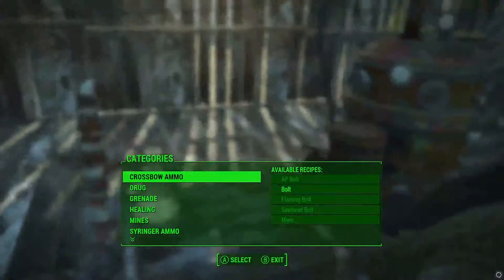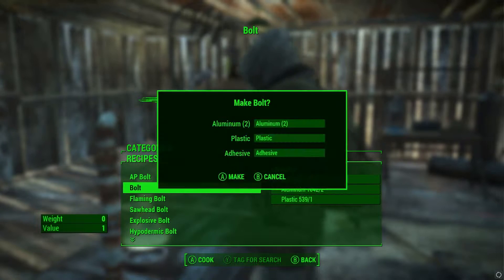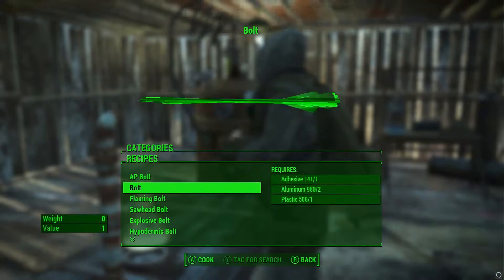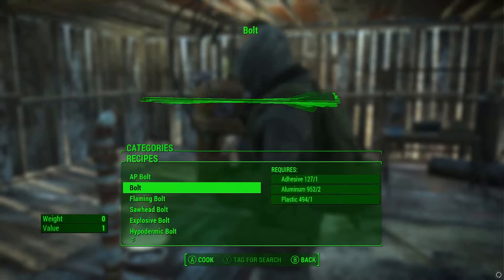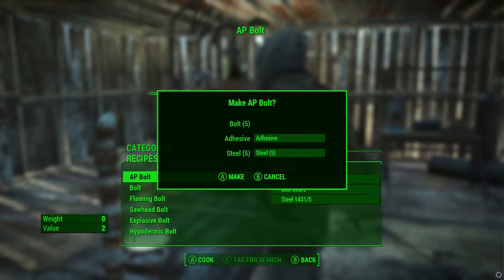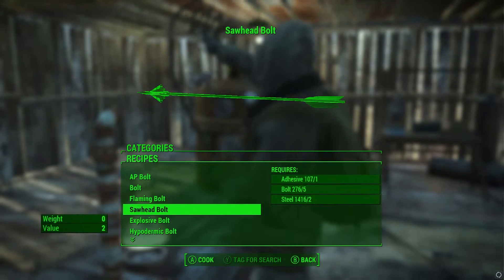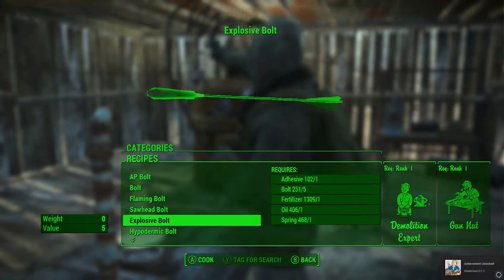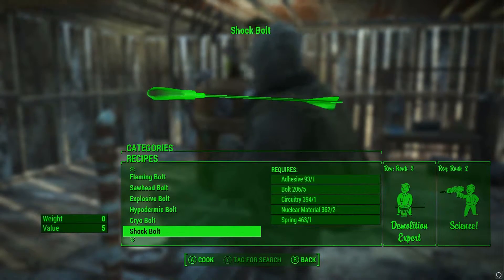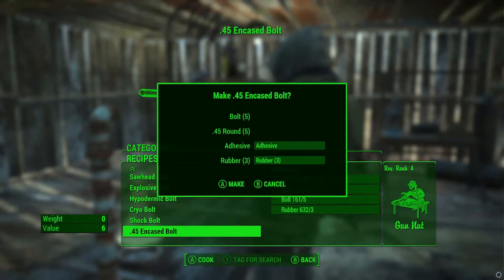Last thing to do is go to a chem station where we can actually craft crossbow ammo. There are AP bolts and loads of other things. Let's make quite a few standard bolts and then also craft the other variations. Let's make three of each: AP bolts, flaming bolts, saw-head bolts, explosive bolts, and hydronic bolts - no idea what that does.